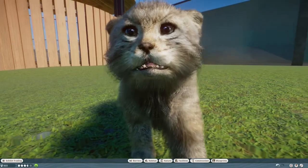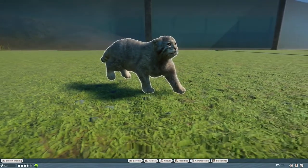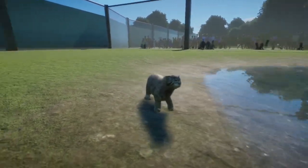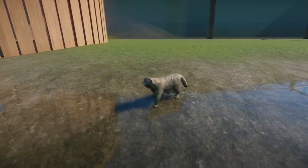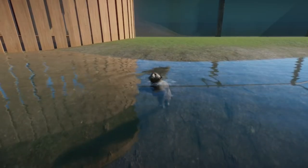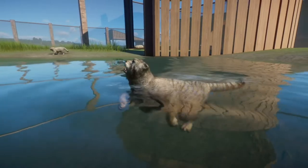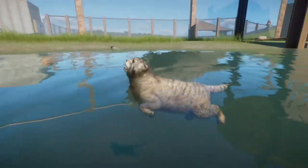The baby teeth are so cute — they'll hurt like crazy but baby teeth are adorable. I've always been a dog person until I was told I couldn't have a dog, and then I decided to get a cat because I needed animals. Then I fell in love with my cat and now I'm apparently a cat person. The cats are very cute. I do like the swimming animation here — the tail moving back and forth with the doggy paddle is very cute.